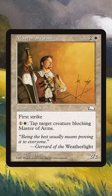Your opponents block, you pay 2 mana, you tap their creature, and combat still goes on as normal. But when it was first printed, there was a weird old rule that made the ability matter.